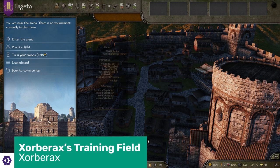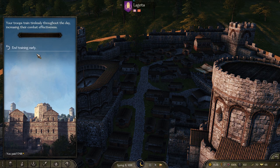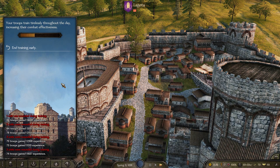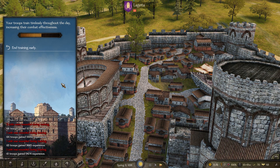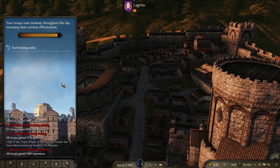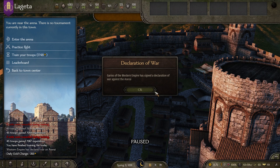Zorbarax's Training Field mod lets you train your troops at the training field where you start the game, and you can also do this at any area in any town. The training process can lead to injury, so the longer you train your troops, the larger a chunk of them will need to rest before they're back in action, but every one of your troops will get a chunk of XP which you can use to upgrade them in the party menu. The cap is 24 hours of training, and you can only train once every three days to keep things balanced, but it's a great way of improving the basic troops you just rescued from a roaming bandit party without risking horrible death at the hands of an enemy lord.